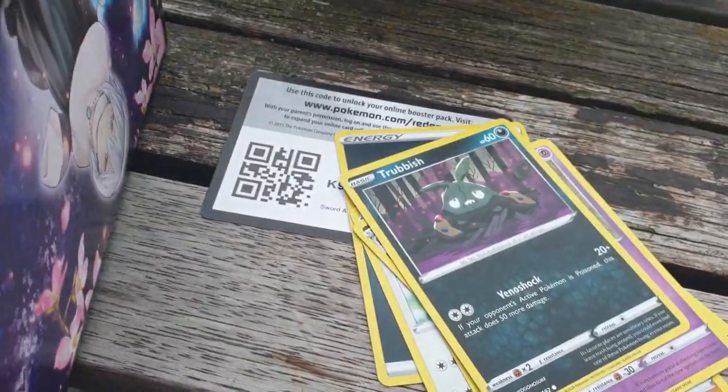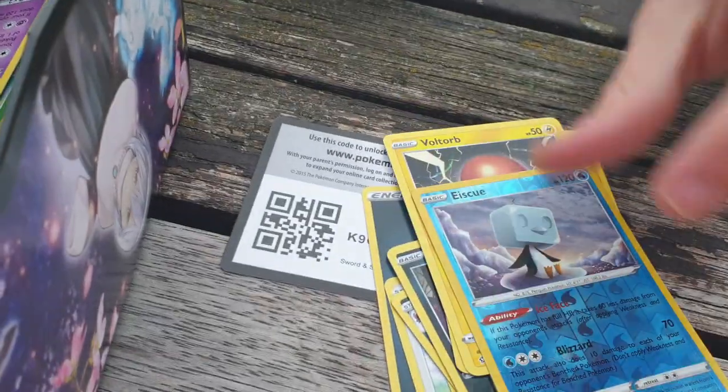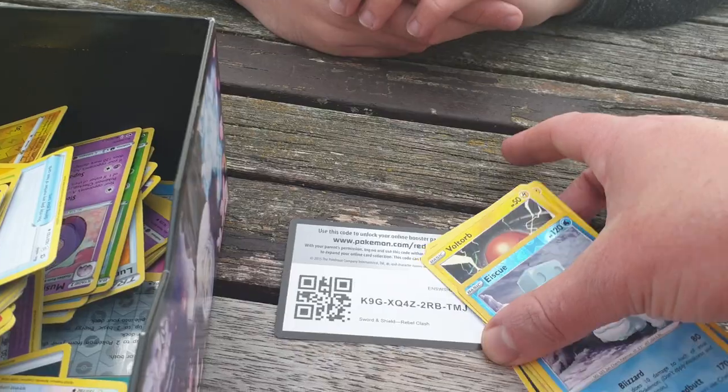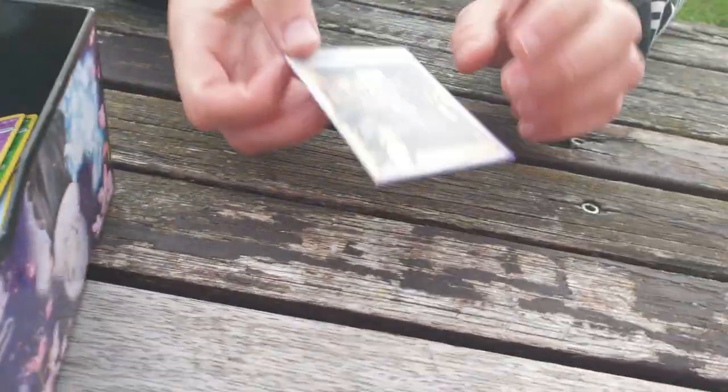Natu, Trubbish, Pidove, Heliolisk, Voltorb, Reverse Escavalier, and a Galarian Darmanitan. Well, the last pack magic wasn't there, but we definitely had some magic today.